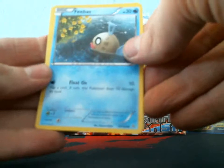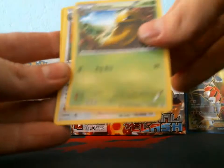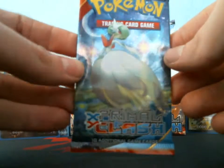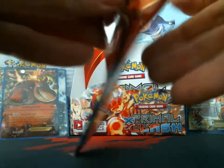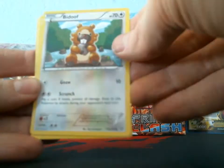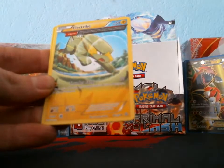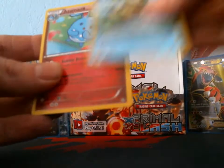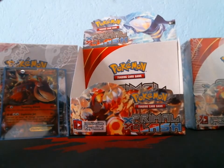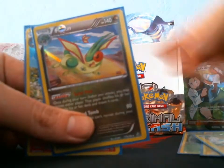Nine ultra rares in a box is just unbelievable. Skiddy — and the final pack of this box. I got a Bidoof, Clampearl, Metagross — and I did match the 12 total combination. I pulled five holos: Sceptile, Electros, Manetric, Flygon, and Azumarill.